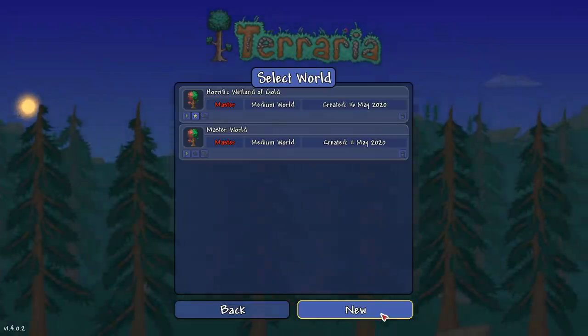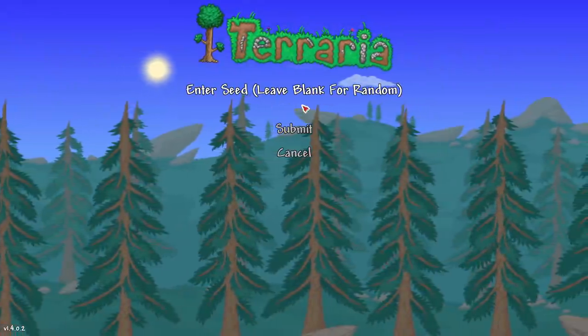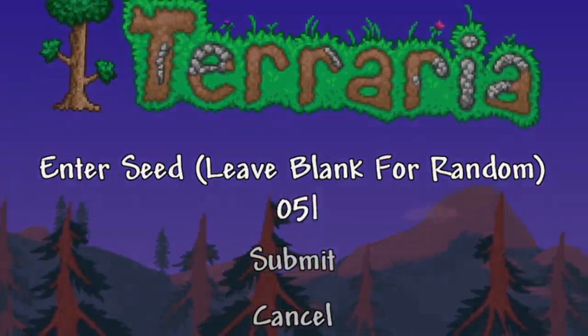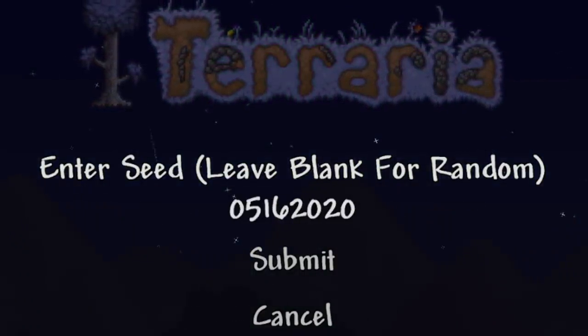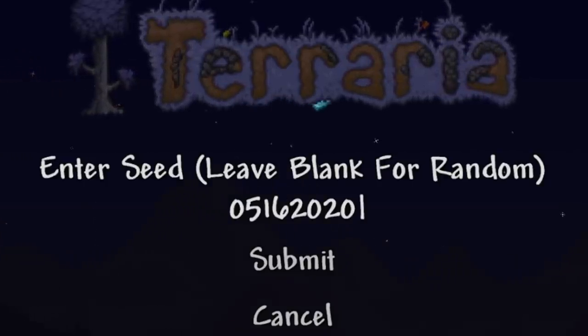After that, we're going to open this up and here's the important part: you've got to enter a very specific seed. The seed is the release date of 1.4, which is May — the fifth month — so 05, the 16th of May, so 16, and then 2020. So the seed is 05162020. You need this seed; if you don't use it, you're not going to get it.